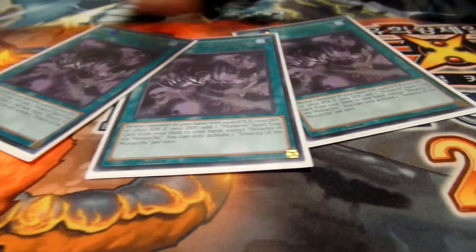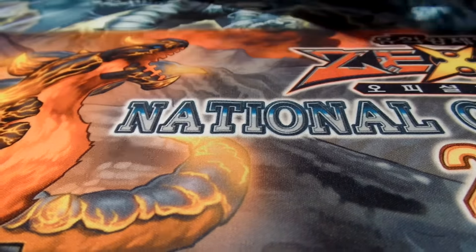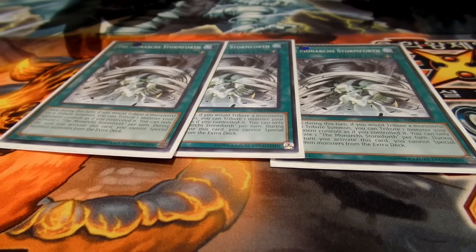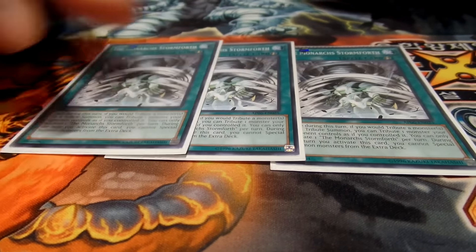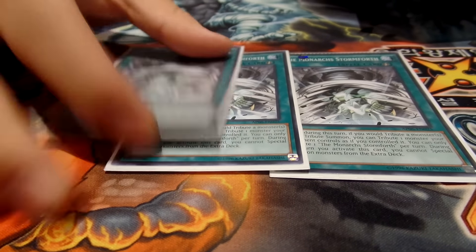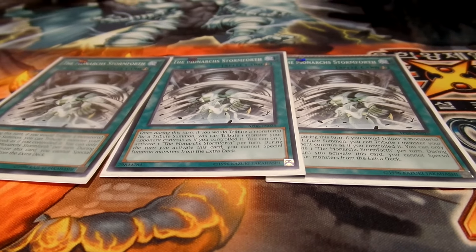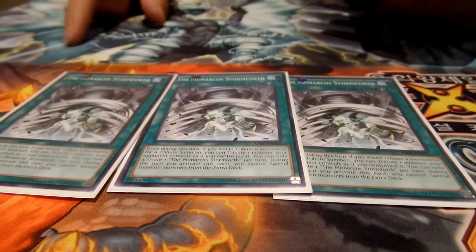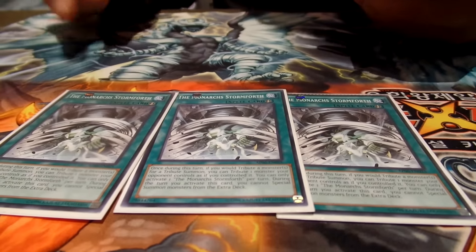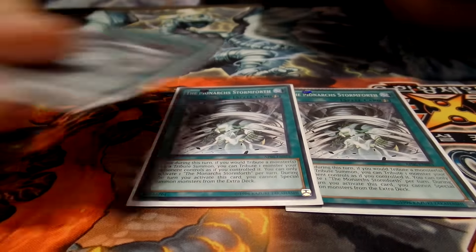Three Tenacity searches for any monarch spell or trap — it's pretty good. Three Stormforth, because when you want to banish for the Crescent you'll get Stormforth 100% of the time. It's really broken with Aether because you can Stormforth their monster and tribute it for Aether. You usually do it on Ptolemaeus and not Nova, because if you put Nova in the grave they can Soul Charge it back and put Infinity on top. Abyss Dweller or Castel are also good Stormforth targets.